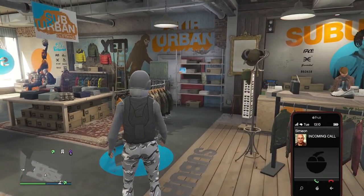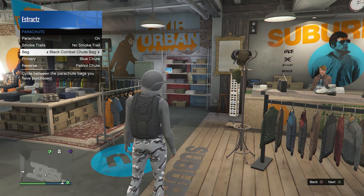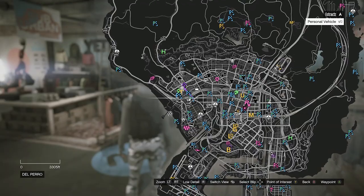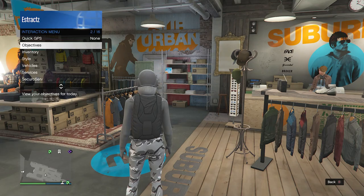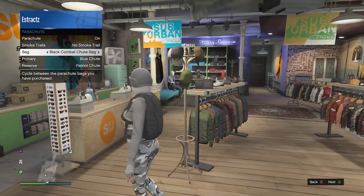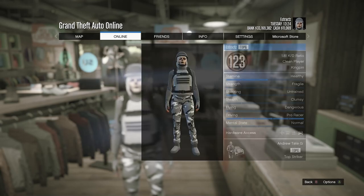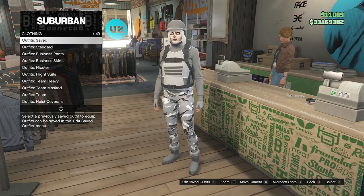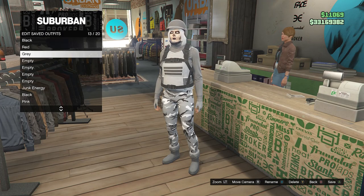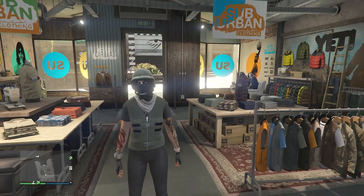The final accessory is the parachute. Pull up your interaction menu, go to style, go to your parachute, set it to on, and have it set to the black combat shoe bag. If you don't have it, go to a gun store, go to the front counter, go to parachute bags, and buy the black combat shoe bag. After equipping it, that's it — a cool winter outfit. Save it at the front counter, then we move on to the fifth female outfit.